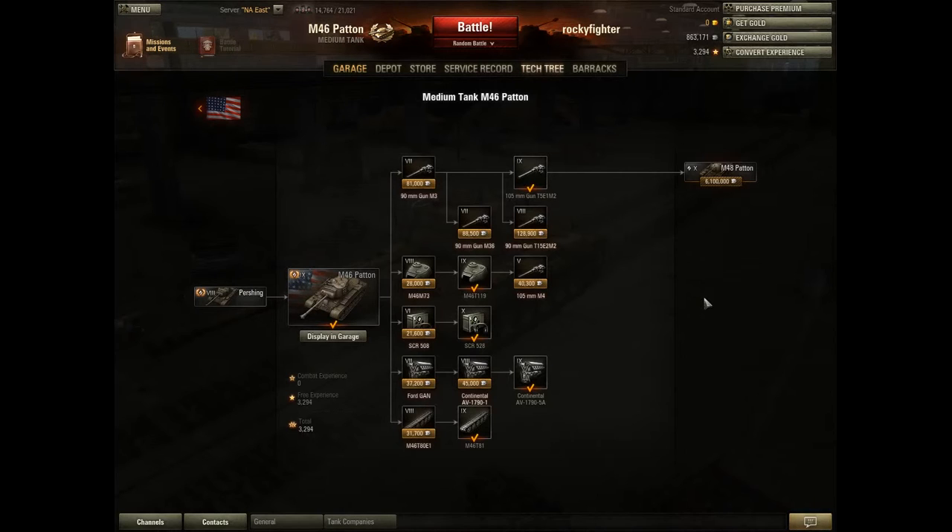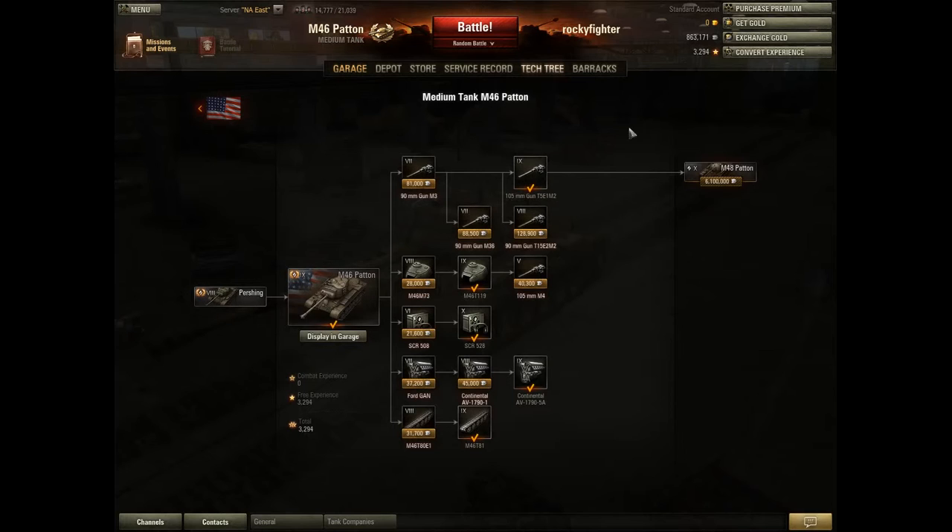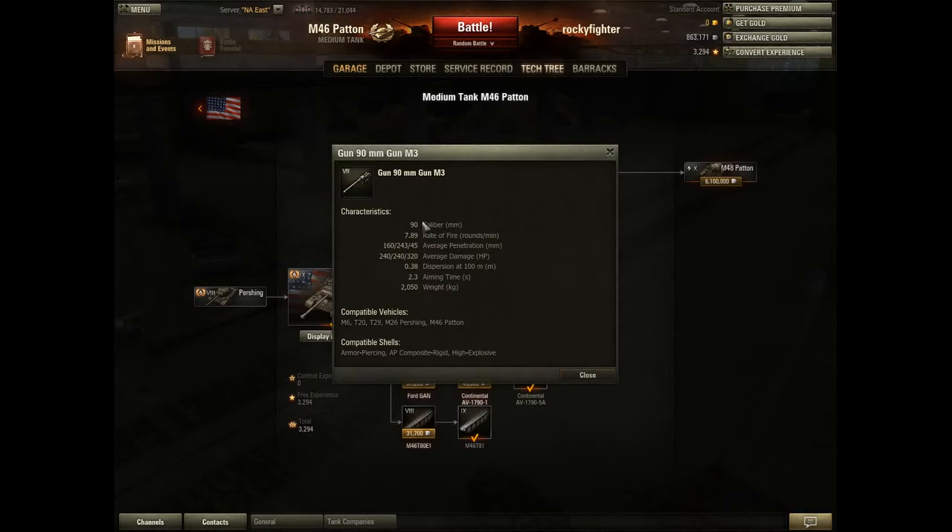So if you're grinding this stock, what I'd recommend is getting the T15E2M2 gun first. Get the gun from the Pershing, because it has the same top gun, and put that on the Patton. If you look at the guns, this is a tier 7 gun versus a tier 9. The stock gun has 160 millimeters of penetration, which is barely enough to pen a tier 7 heavy tank.